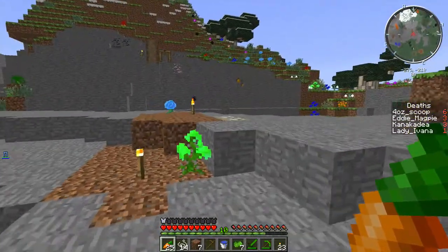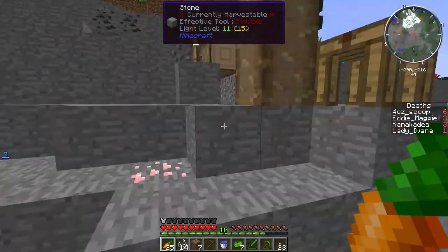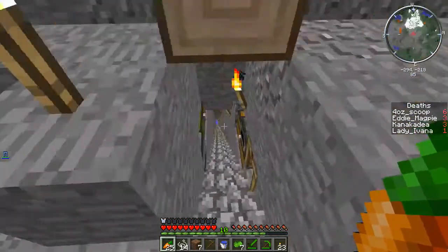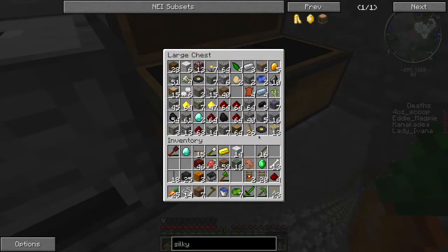The basic design for the spawn town initial part is I want to have the train station with a couple of gardens in the front with a fountain just for decoration. I may have Darslan or someone else do the fountain because I'm not quite that good at building fountains, but we'll get to that when we come to it. There's some Pam's Harvestcraft cotton — that's something.